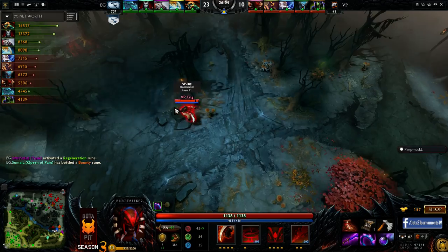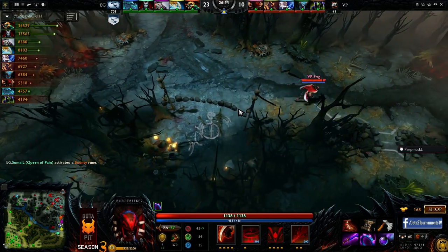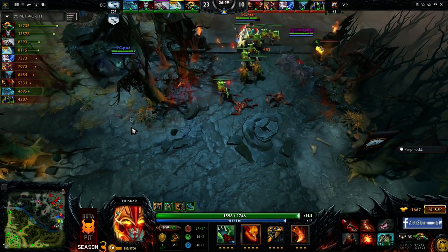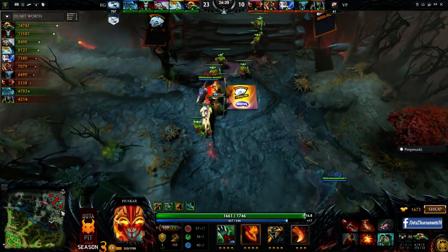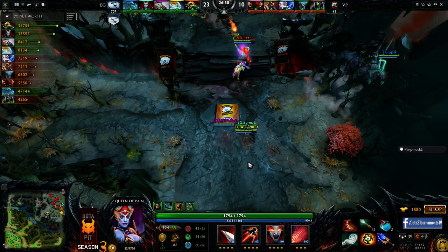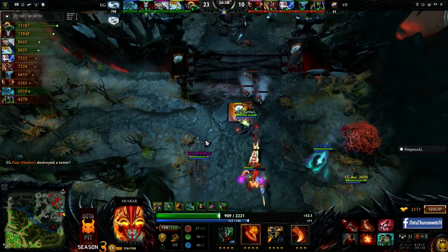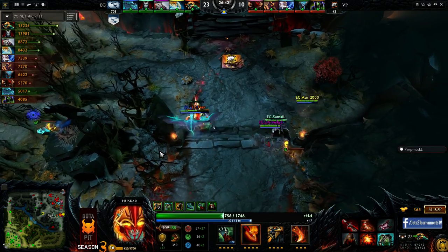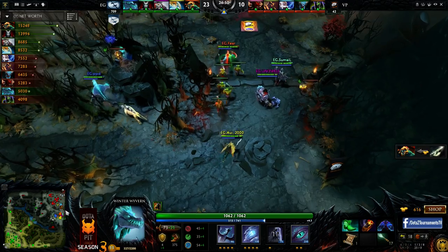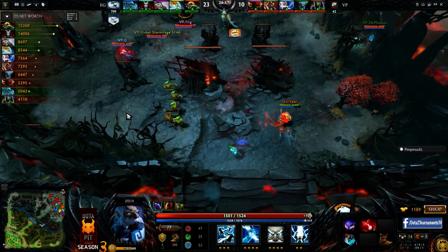They'll take Rosh for EG — they give it to Fear again. He did go for the Sange, as we predicted. I see no reason for them to stop until they get at least a tier three or even racks. They're smoking behind Fear — they have a great observer ward. It's almost like they're baiting the observer ward. VP should know there are people behind Fear but don't have the confirmation. They'll use Atos on Fear so he can't push too far into the base. PPD uses his burn. Fear gets blood raged — inner vitality, splinter blast clearing creeps.